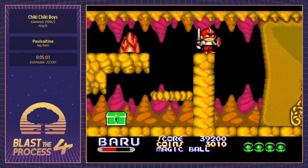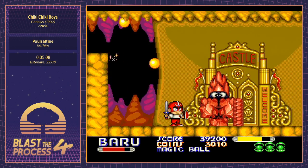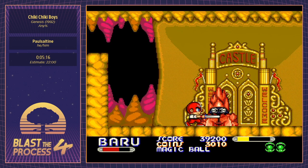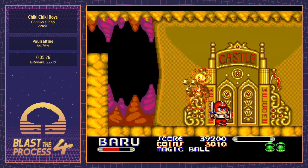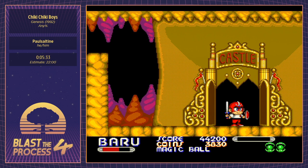This boss is a bit RNG-heavy. You need to take out both of his arms before you can do damage to his body. Sometimes he likes to stay in the ground where you can't attack his arms — that's a huge time loss — but he gave us a pretty good pattern there. Each boss is going to give us some money drops, which is pretty good.